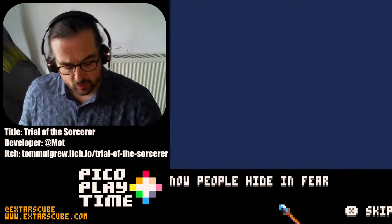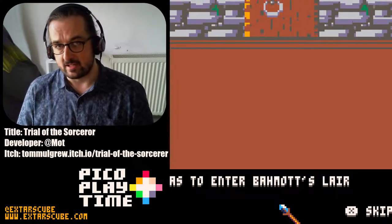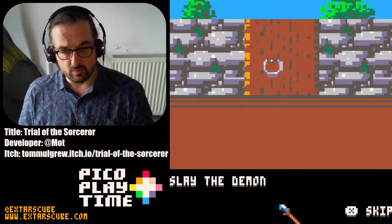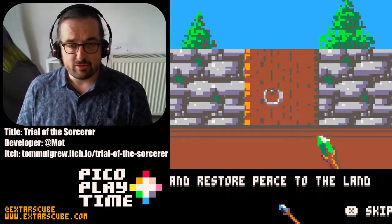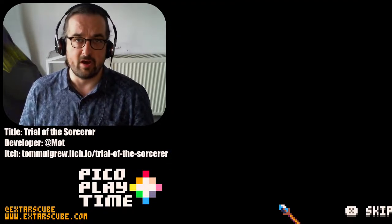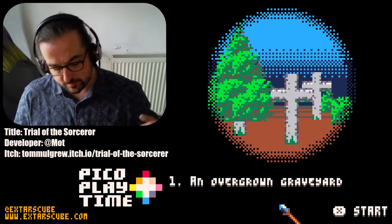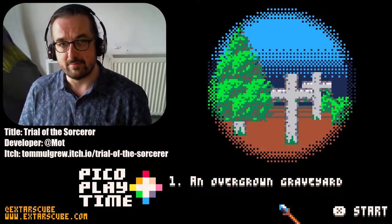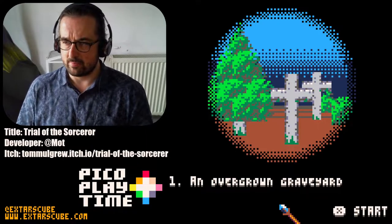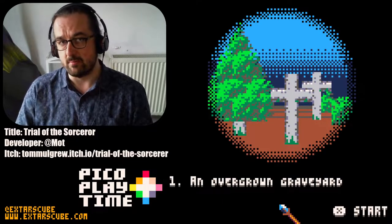The controls this game uses: the standard Pico 8 controls are the arrow keys and Z and X on the keyboard, or on a controller. If you want to use a controller you can — I tried playing with it to start with, and you can get through the first few levels. But you do get to a point where you need to circle strafe, and that's when you need to use mouse and keyboard. For movement keys, it's using the Player 2 controls, and then you use the mouse for looking and shooting.